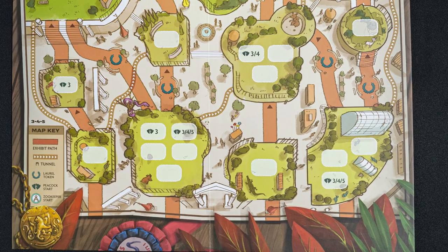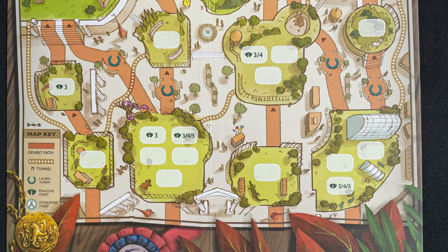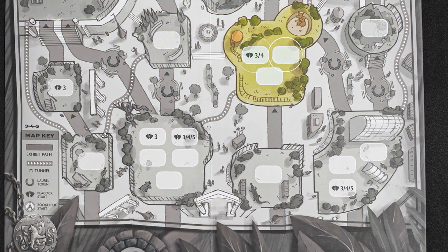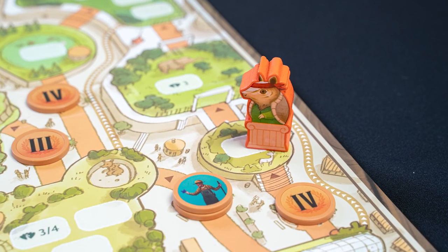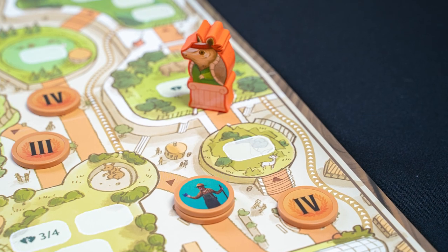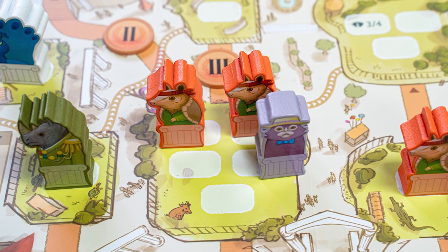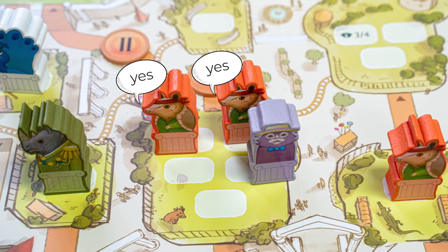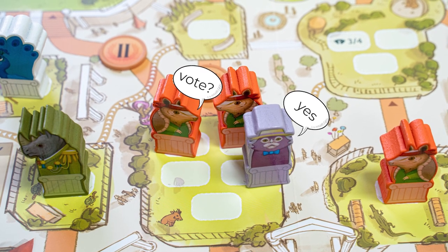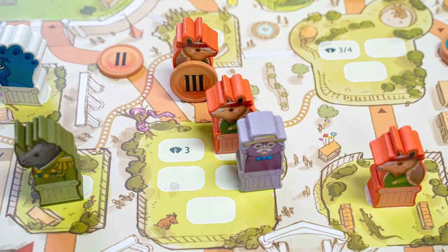The other, more common way of moving is by getting the majority of votes. Each exhibit has a number of seats, and you need a majority of seat votes to move. So to move from this exhibit, I need two out of three votes, regardless of the number of figures in that exhibit. To move from this exhibit, I just need one vote to my own, so this movement is automatic. So if I'm the armadillo player and I want to move from this exhibit to the next, I need three votes. I have two votes already, my own two, but I need a vote from this marmoset. If he says I can move, I now have three votes and I'm able to move forward, collecting the laurel token on my way.